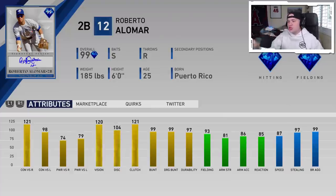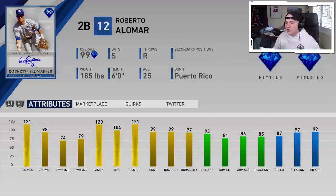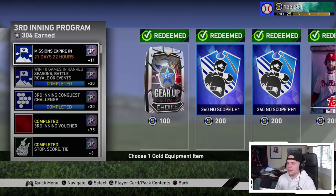This guy can do so much for you, and just judging off his attributes I do think this is the best second baseman in the game right now — better than Hornsby, better than Morgan, better than Mazeroski. I think Alomar is the guy. People were asking how I got to 300 program stars so fast, and I mean people got it last week so I'm kind of low-key slow in the grand scheme of things.